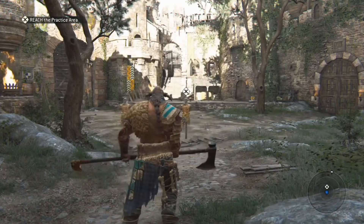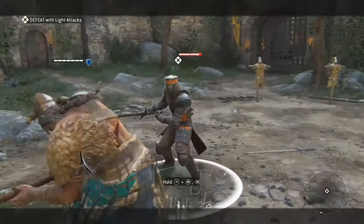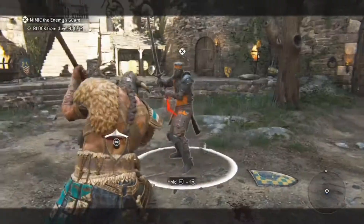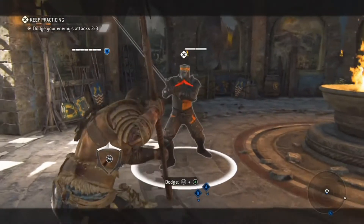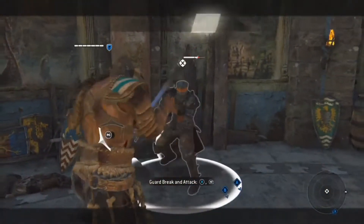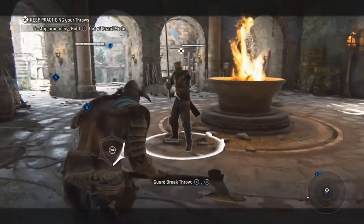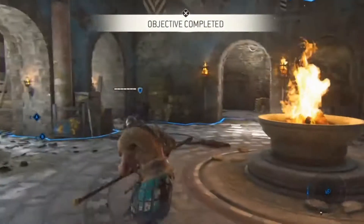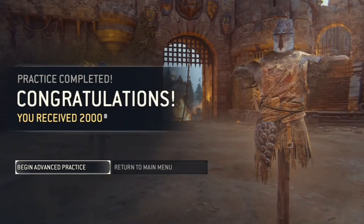This basic tutorial will teach you the core elements behind For Honor's battle system: how to execute different attacks, blocking, dodging, guard breaks, and throws. Once you complete practice mode you'll be given a hefty reward, so it's a good idea to go through it even if you already know the basics.